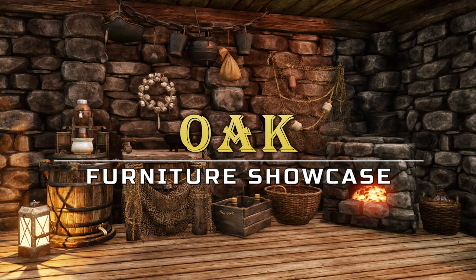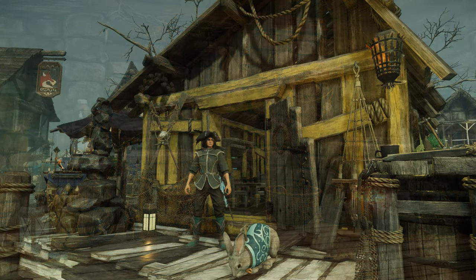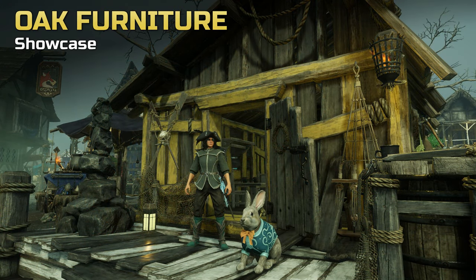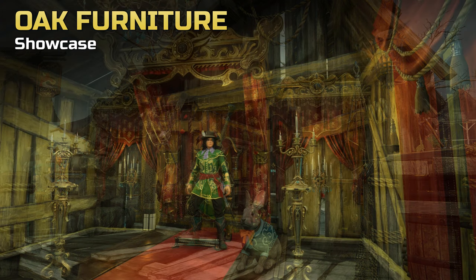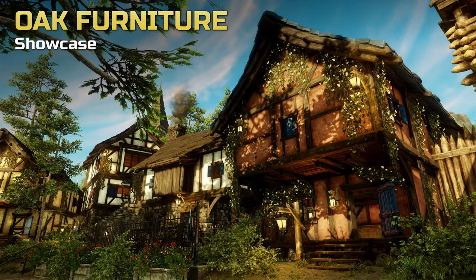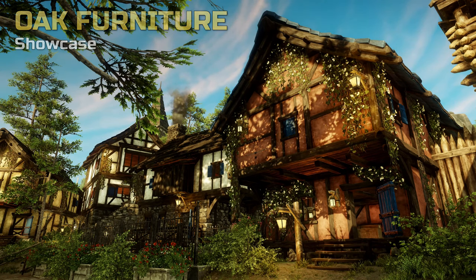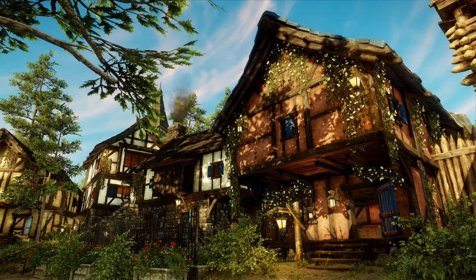Hi all! In this video we showcase one of the furniture sets in New World. With that we mean regular chairs, tables, cabinets and similar that all belong to the same range of material. It is not easy to get a feel for placeables before you craft or buy them, so our showcase is here to help you visualize things. If you like what we do you can make us happy with a simple thumbs up and of course do check our channel for more furniture and decoration related videos.